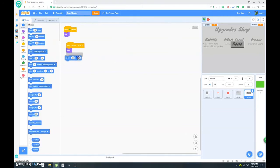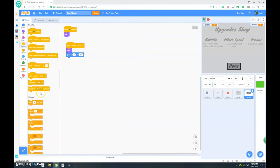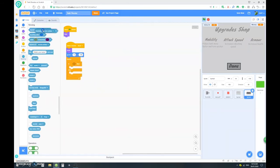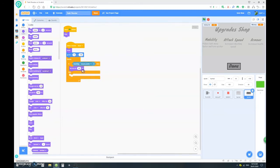Go to x: 0, y: negative 130. Then forever — if touching mouse pointer, then set size to 110; else set size to 100. So basically when the mouse hovers over it, it becomes bigger.